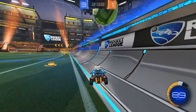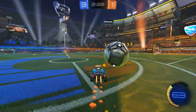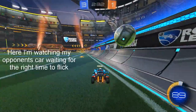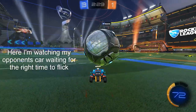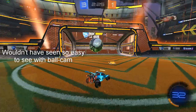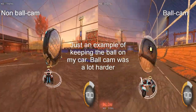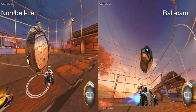Before getting into the actual practice of dribbling the ball, it's essential to learn when to change between ball cam and non-ball cam. Generally, when starting a dribble, you should switch off ball cam and keep it off until you're finished. This will help you manage your speed, keep an eye on the ball, and make sure it stays on top of your car. From non-ball cam you also have a better view of what's in front of you to plan your dribble. While some players do use ball cam to dribble, the vast majority don't — it's generally considered more beneficial and easier to not use ball cam.